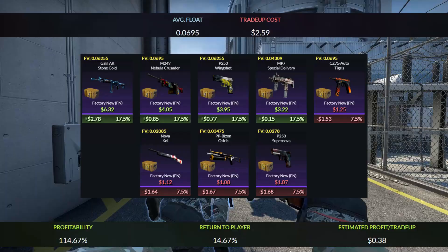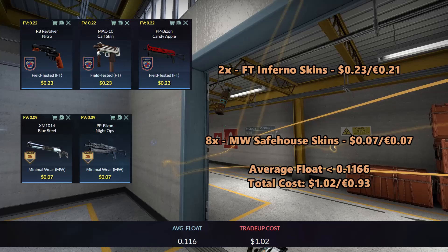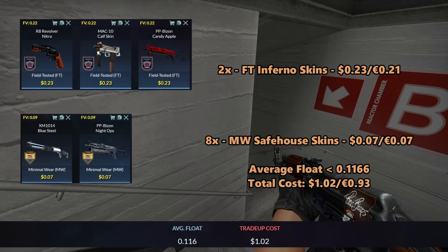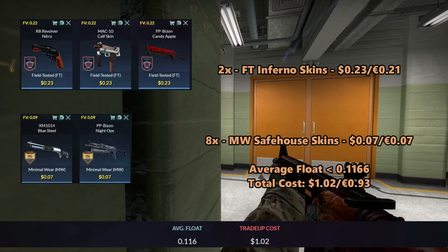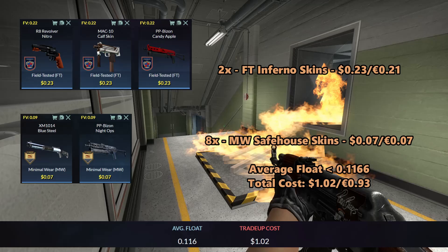For the third trade-up, we will be doing an industrial-grade Inferno trade-up. We will be using 2 field-tested Inferno skins and 8 minimal wear Safe House skins. For the Inferno skins, you can use the Nitro, the Cow skin, and the Candy Apple — you can get them for $0.23 each. For the Safe House skins, you can only use the Blue Steel and the Night Ops — you can get them for $0.07 each. The average float for this trade-up must be less than 0.1166. I recommend using field-tested Inferno skins with floats less than 0.22 and minimal wear Safe House skins with floats less than 0.09. The total cost of the trade-up will add up to $1.02 or $0.93.